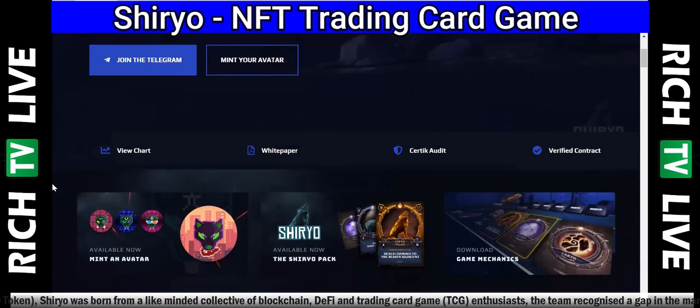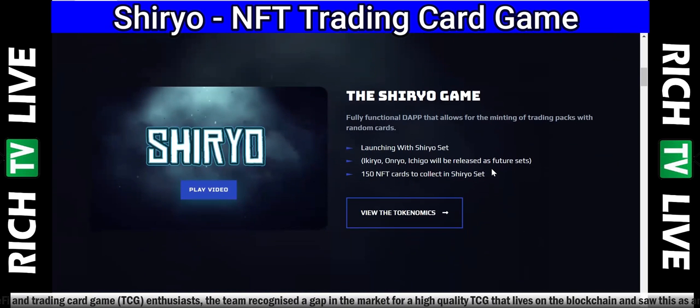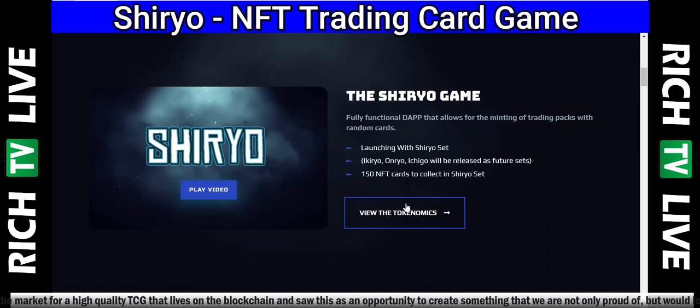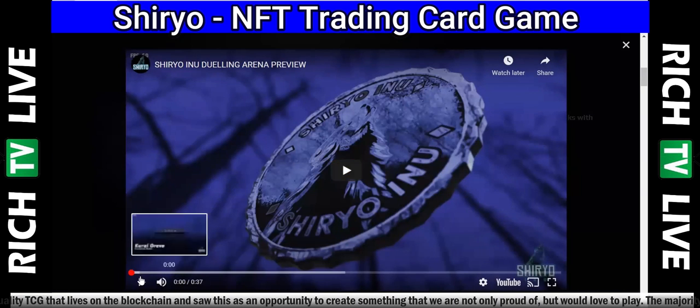We absolutely love NFTs here on Rich TV Live. Available now: you can mint an avatar. The Shurio pack is available now and you can download the game mechanics. What is the Shurio game? It's a fully functional DApp that allows for the minting of trading packs with random cards. Launching with the Shurio set — Ikiryo, Royo, and Ichigo will be released as future sets. There are 150 NFT cards to collect in the Shurio set.